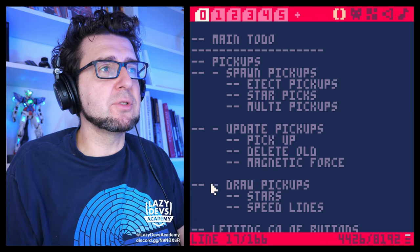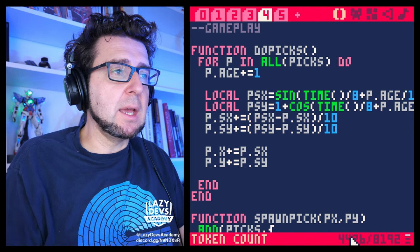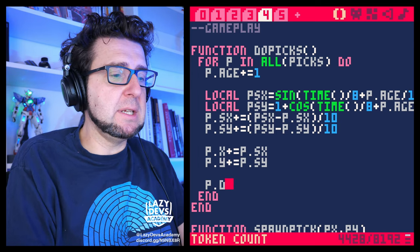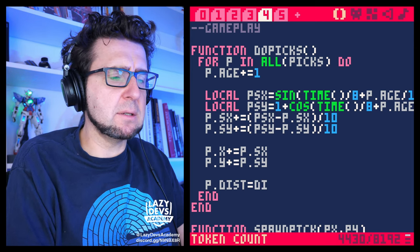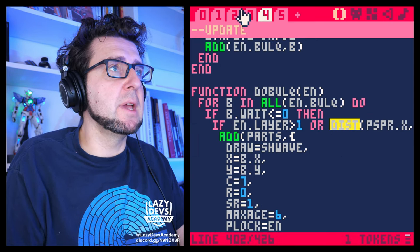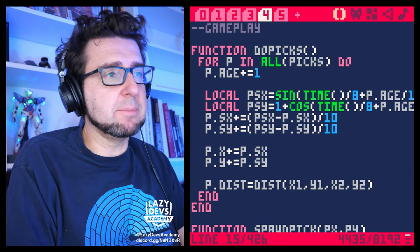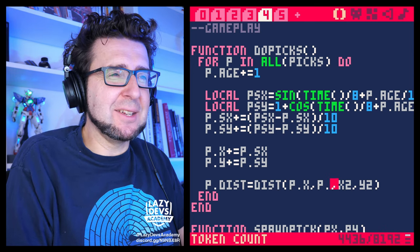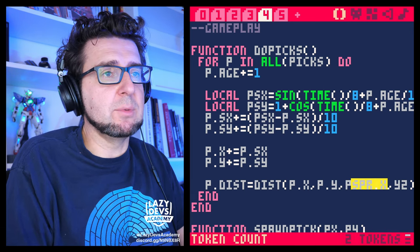Let's start with something simple: picking up the pickups. After we remove the pickups, we do something like p.dist equals dist. I'm going to calculate the distance between two points — I want to calculate the distance between the pickups and the player, and I'm saving this into a property of the pickups.